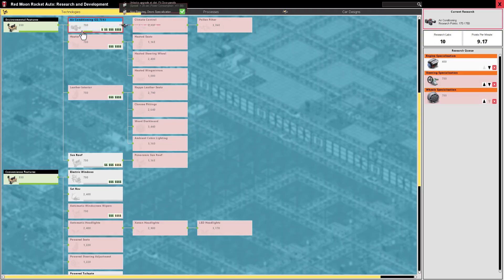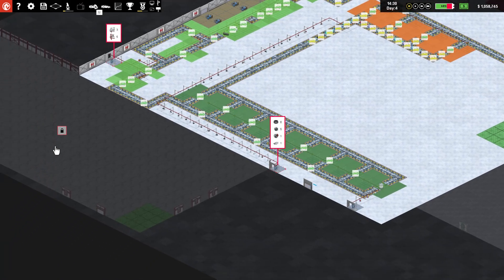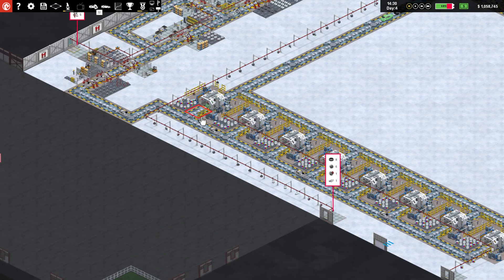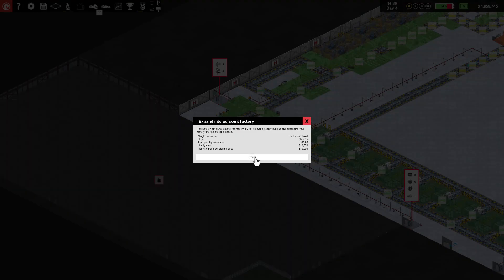Research-wise we are researching air conditioners, which is great. But our big thing we researched last time in specializations was paint specialization, which unlocks four new things we're going to buy, and then the whole old paint area can become a thing of the past. We have a million dollars in cash right now, so we're going to purchase our first extra area - the Pasta Planet, which apparently exists next to a car manufacturing facility.